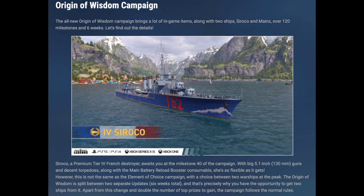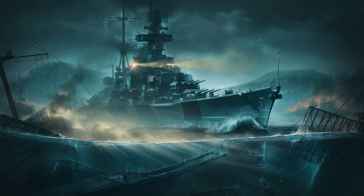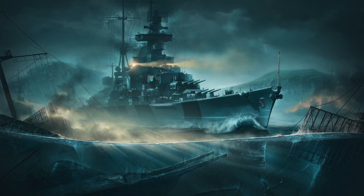This time around we get two ships again, but it's going to be different from last campaign — you're not going to have to choose between the ships in the end. You will get Sirocco like halfway through the campaign, and then of course when the campaign ends, it is time to say hello to a brand new tier 7 premium cruiser: the Mines.